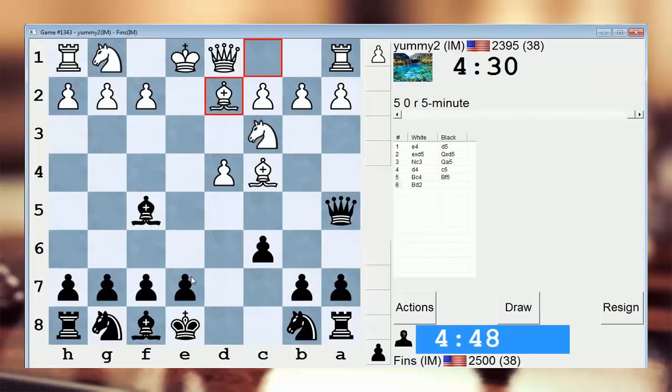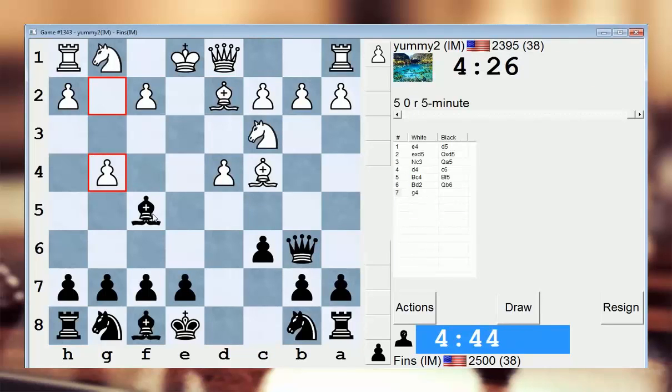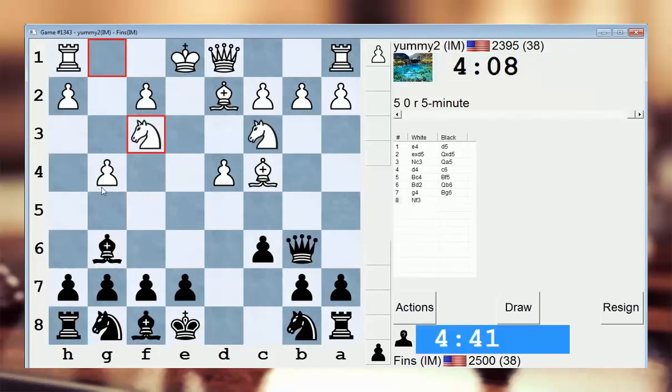Pretty good rating. I'm going to go Qb6 and just attack this d4 pawn. This is actually a tricky line where they delay the development of the kingside knight. There's some stuff that has to be avoided for black in this position, I'll just put it that way. G4 is a little strange. I kind of wanted to take on d4 against that, but he takes on f7 check. I didn't like that. I would not have played g4 if I were him. I don't think that was so precise, but we'll see.